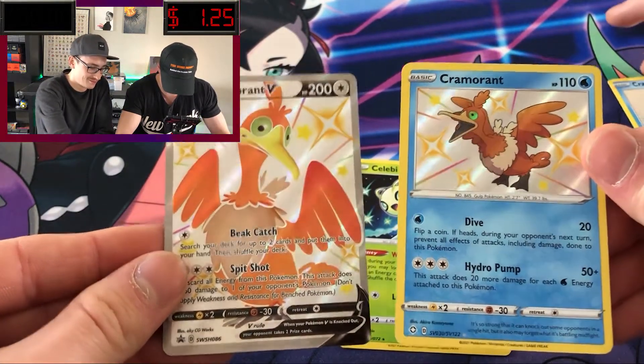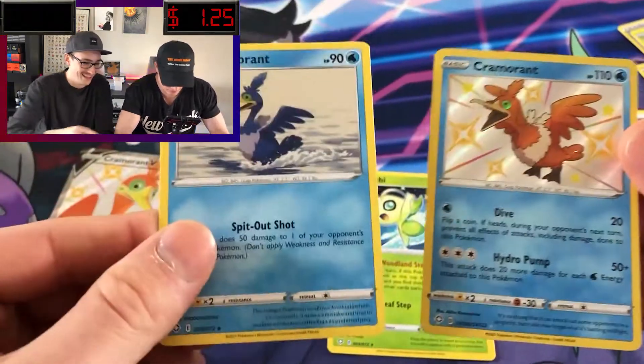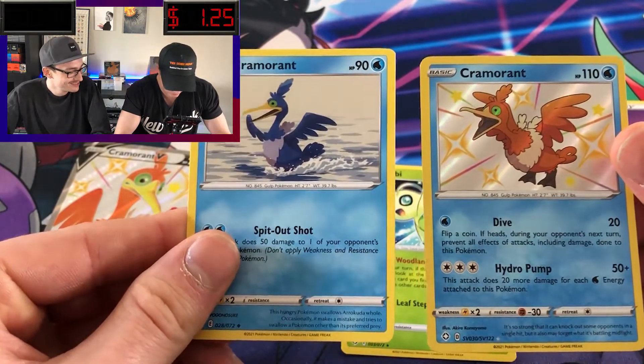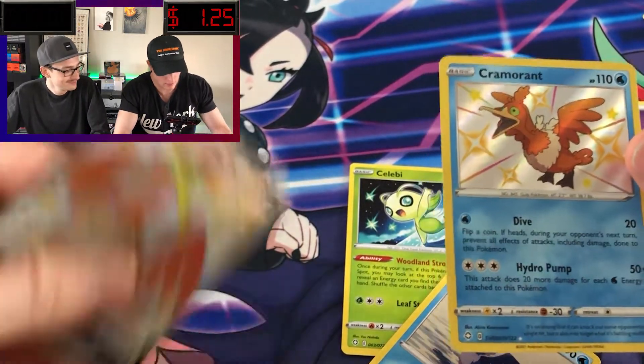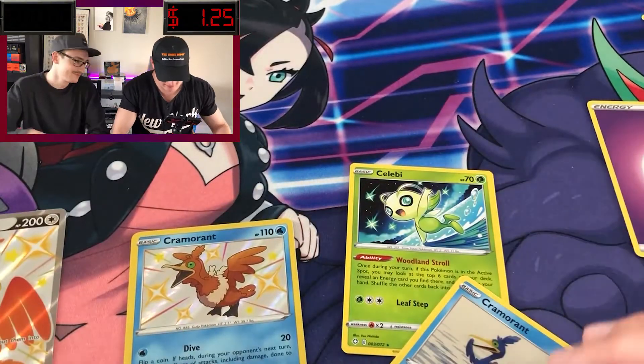So I'll show you guys the two versions of the shiny here. It's really not too much different — just like, oh yeah. So the blue compared to the orange there. And then this was the Cramorant V. Nice little Cramorant set right there. Shout out Eevee boy and Cramorant.